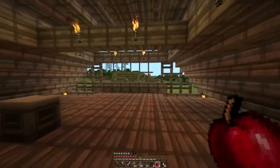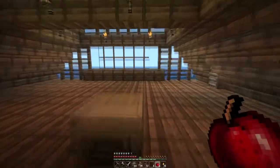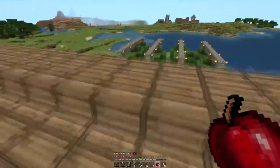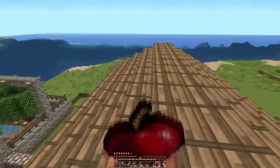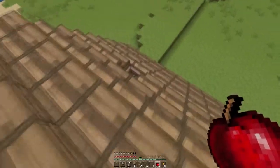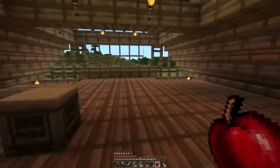That house is done — well, as done as I can get it for now. All these pieces right here are half slabs, so mobs shouldn't be able to spawn on them. House version 1.0 is done, and I like the look of it.